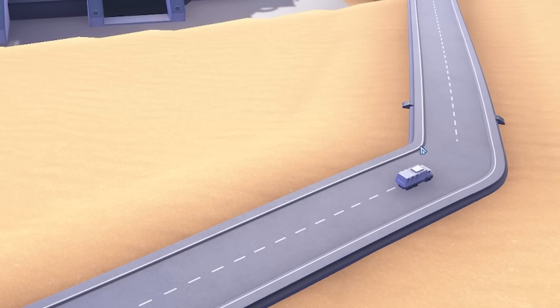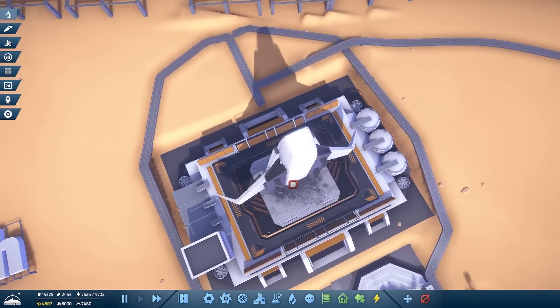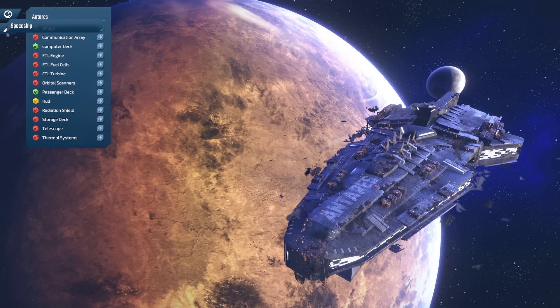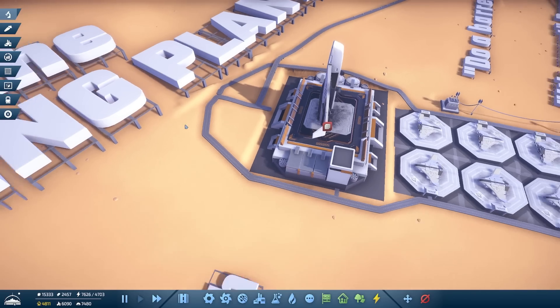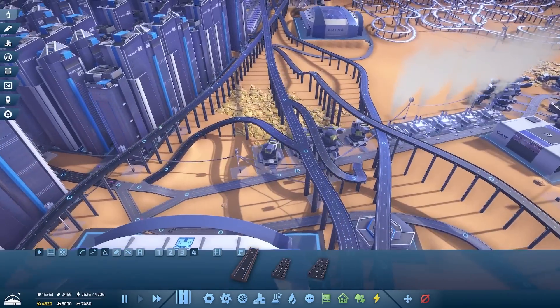That means our spaceship construction facility is finally getting the resources it needs, which means — oh, we just popped a spaceship! And that will take the resources up to our spaceship, meaning the hole will finally get completed and we'll get that all sorted. Next up, back to connecting our super highway.